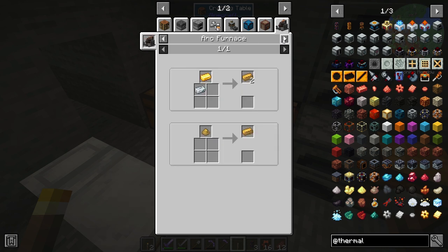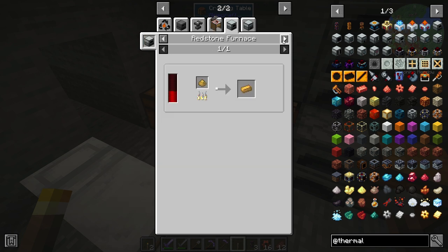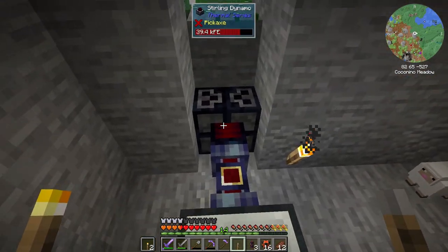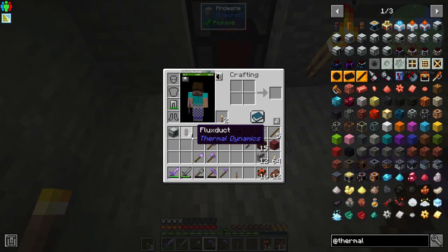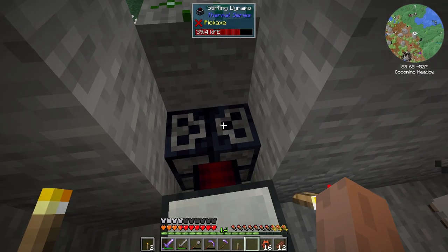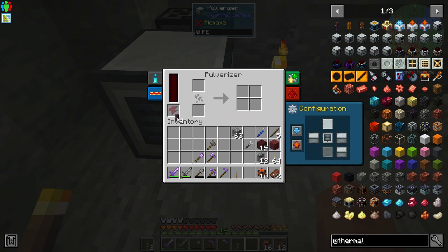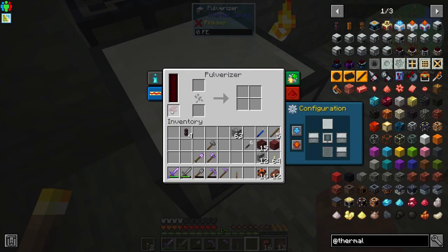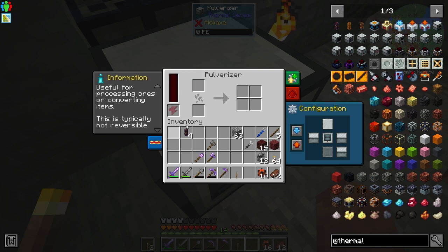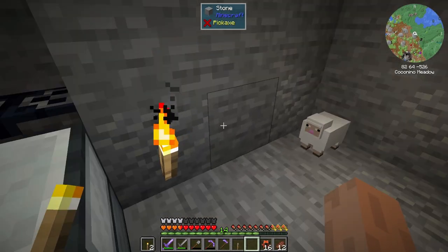I see options like an alloy kiln, that's a multi-block structure, arc furnace — also multi-block — energizer smelter, and a redstone furnace. If I could make the electrum I could do it, but I can't. Let's try something else. I have one other option: take the actual machine and place it right in front. No — that changed absolutely nothing. Alright, more research is needed.